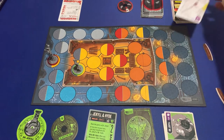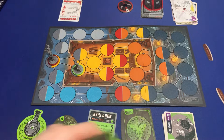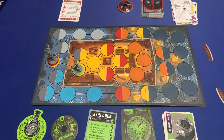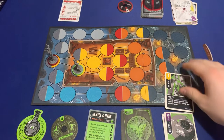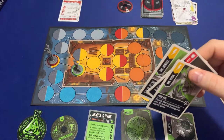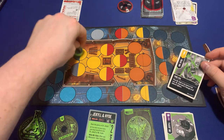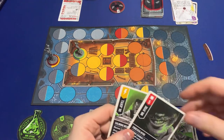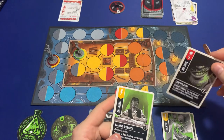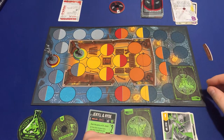That goes in your discard. Now — do I stay Dr. Jekyll or go Mr. Hyde? You've got 10 health. I'm going to scheme. Actually, I need to switch to Mr. Hyde first. Pure Evil again — place Mr. Hyde in any space in my zone, deal two damage to all adjacent fighters. You take two damage.